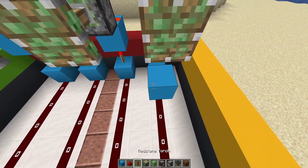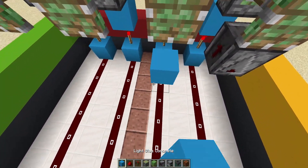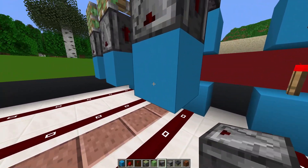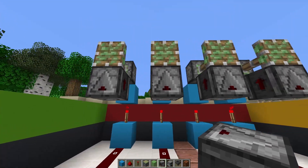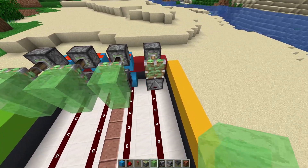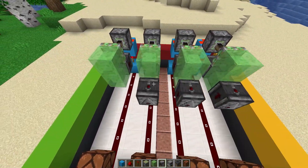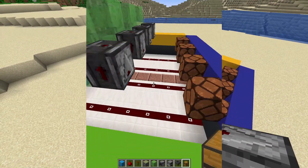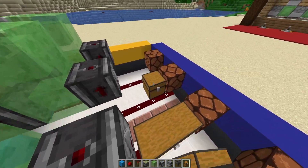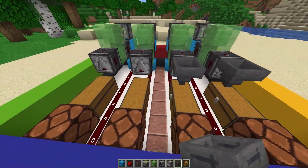Parallel to the extended part, place a block with an observer going upwards right underneath and an observer block right on top. Make sure the face part is facing downwards, then add two sign blocks right in front. Get another observer block and place it on the front end on the bottom part, then place one large chest parallel to the redstone lamp, and place one hopper on top on the back end facing down.